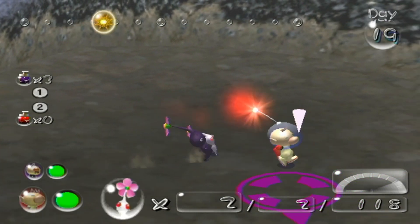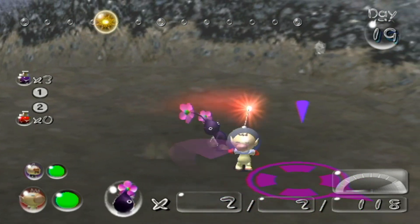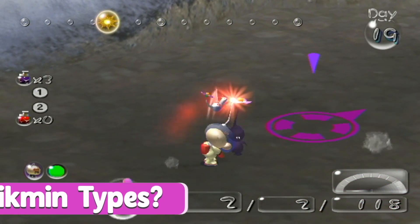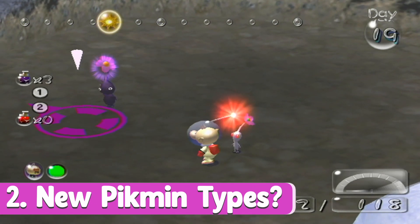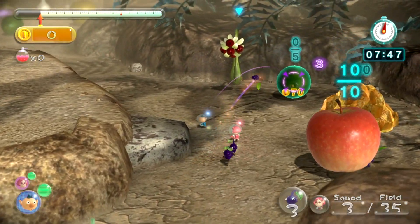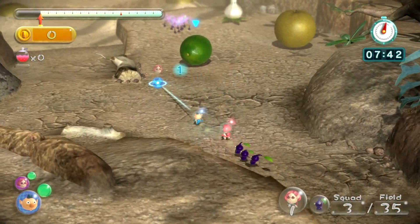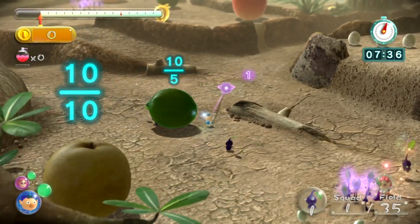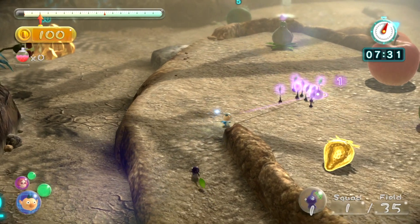Pikmin 2 introduced the world to purple and white Pikmin. Pikmin 3 introduced rock and winged Pikmin. Naturally, Pikmin 4 would introduce two more Pikmin, right? Well, I don't want that. I have two ideas here. The first, being what I would prefer, is that I would rather have a game where no new Pikmin were introduced. Just give us the 7 types we know. And maybe Bulbmin. I'm content with the 7 types we have now, and I believe there's so much potential with puzzle and level design we still haven't seen for these types of Pikmin.